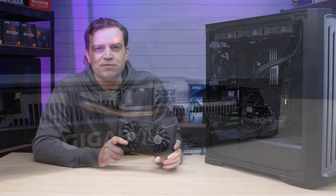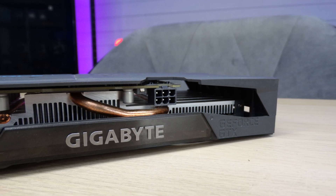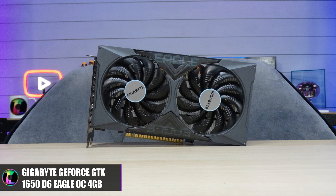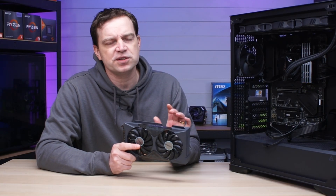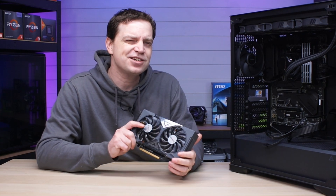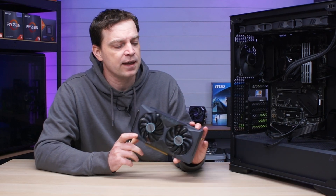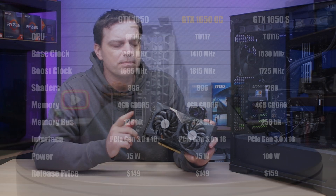I managed to pick another one up — this one is a little different from the one I previously had because it does require an extra power connection. It's an overclocked version from Gigabyte, the Gigabyte Eagle model, and it comes with a bit of an overclock so it's a little bit faster. Because it needs the extra power connection it's not as useful as the others — you will need a power supply with at least a six-pin connection, but generally it is very good.